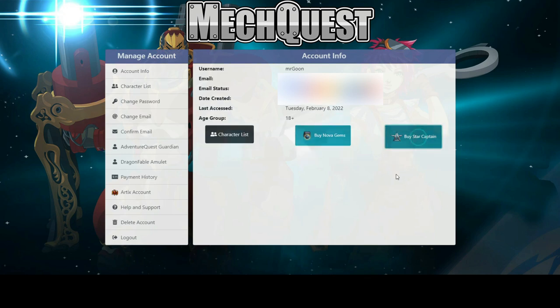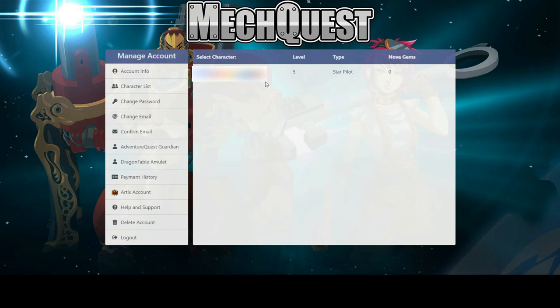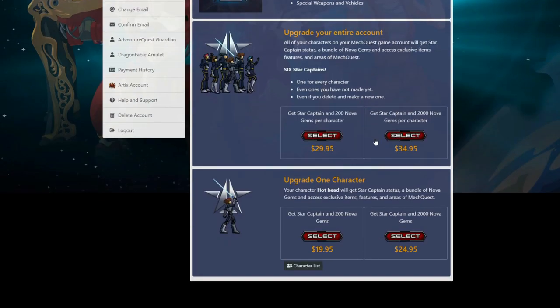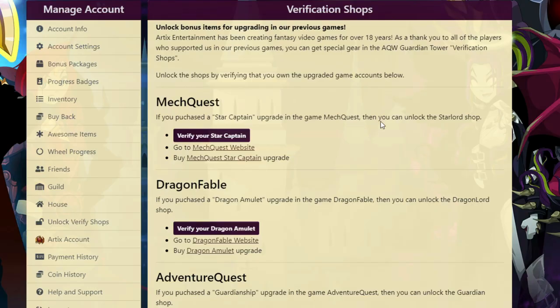There are also links on the website in order to get these, such as the Dragon Amulet etc. So you just want to advance through, just go with the prompts, and then you can select the character that is registered with that account. Scroll to the bottom of the next page and for £19.95 you can go ahead, buy Star Captain, check out, and then Bob is your teapot.